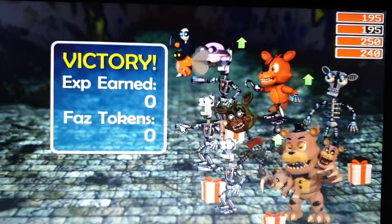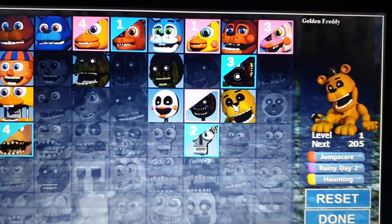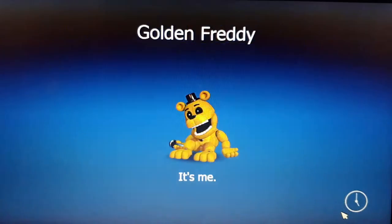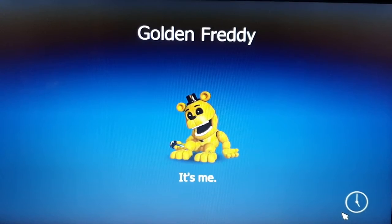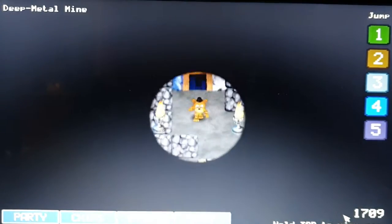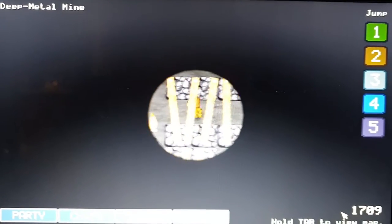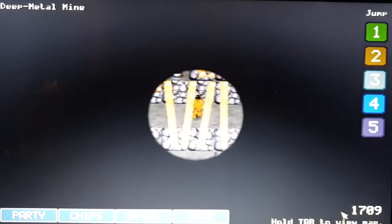We got him! New party member again. Jump Scare, Rainy Day 2, Hunting — I think Hunting just stops the animatronic in its path. Right after I get him, that's crazy. Luck is on my side I guess.